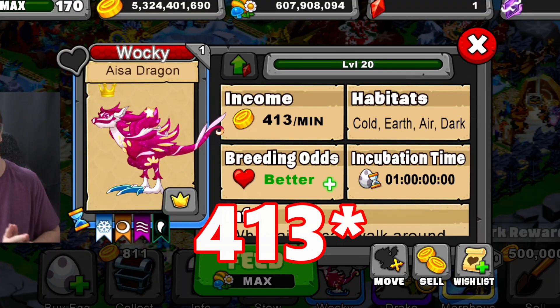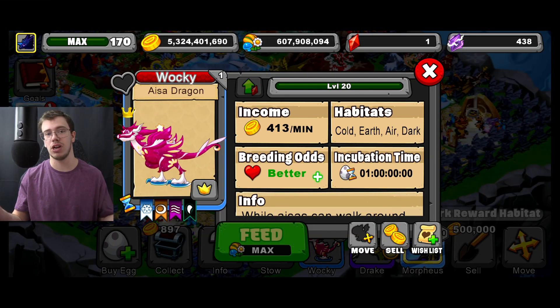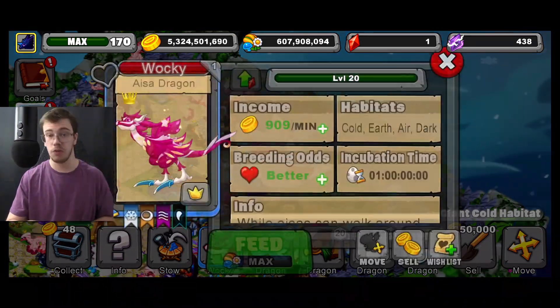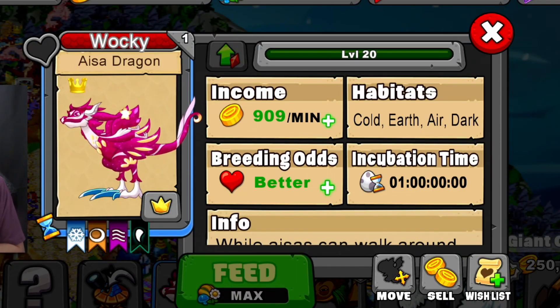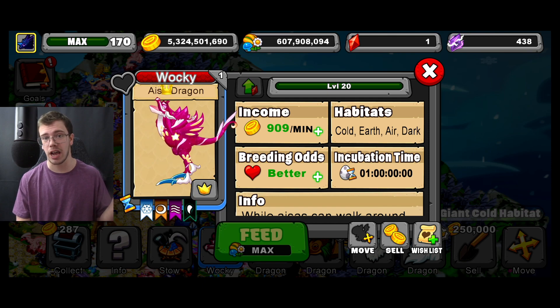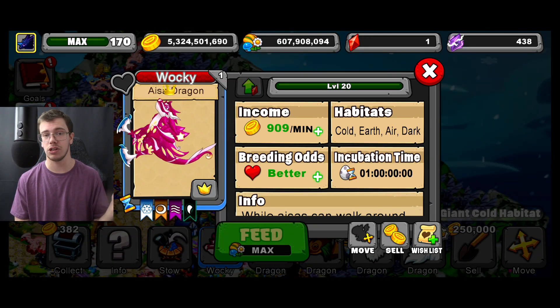This new Dragon produces a total of 113 gold a minute at max level and honestly looks pretty nice — not anything too crazy. With all the boosters in Dragonvale it produces a total of 909 gold a minute. It isn't anything too crazy but it's still a good gold dragon if you want to use it like that. Honestly the Satin Dragon or Quintessence Dragon would still be way better than this, but it's still a good dragon nonetheless.